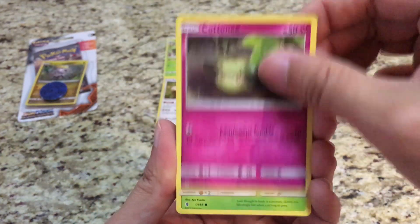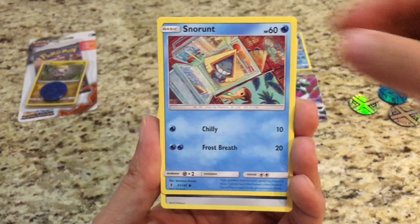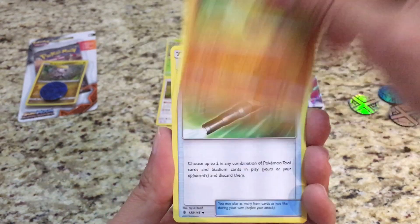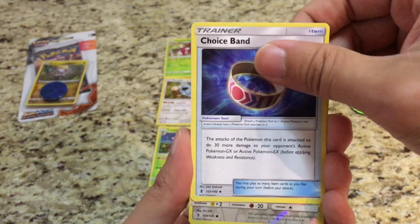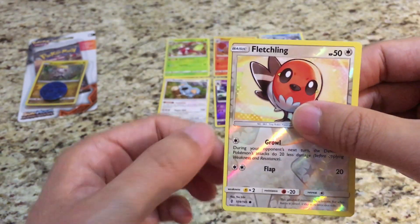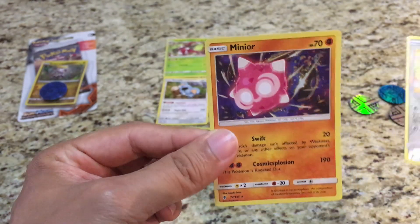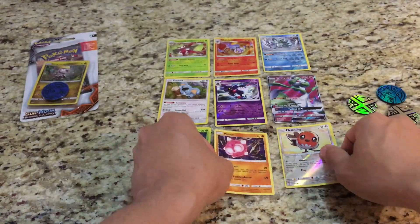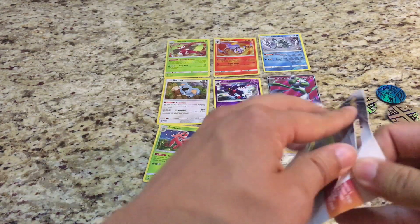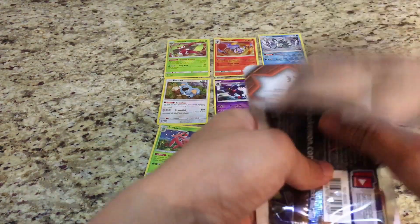Alright, let's see what the third pack has to offer. We have a Carvanha, Cottonee, Bellsprout, Panchamp, Snorunt, Steel type energy, Sudowoodo, Field Blower, Choice Band. The reverse is a Fletchling — and that breaks our rare reverse holo streak. And the rare is a holo Minior. Two holo rares, one GX, and two rare reverse holos from three packs — that's pretty good.